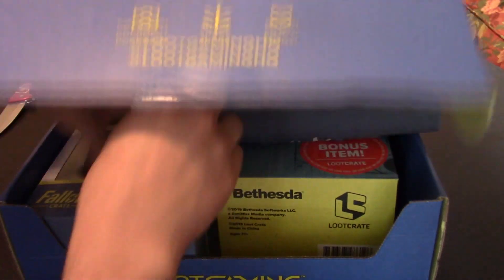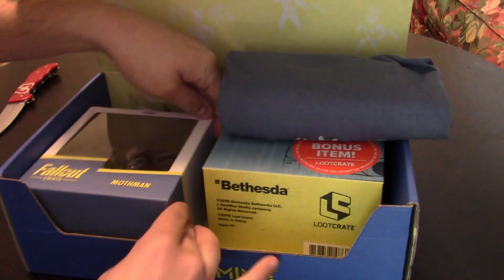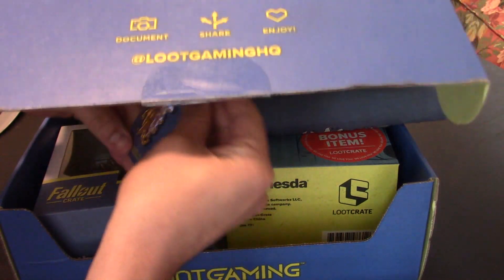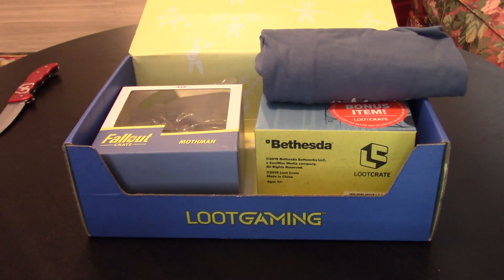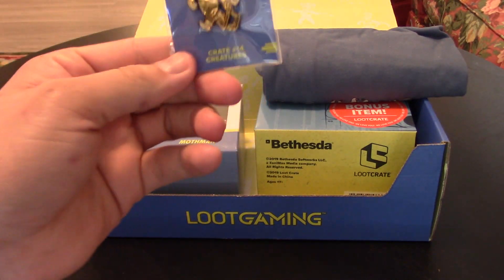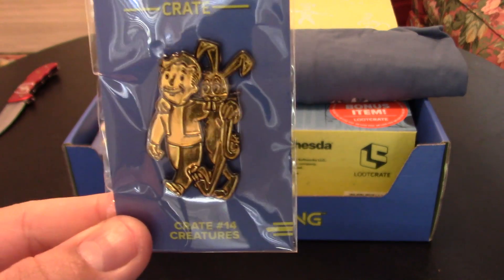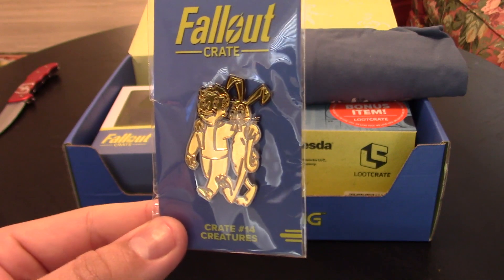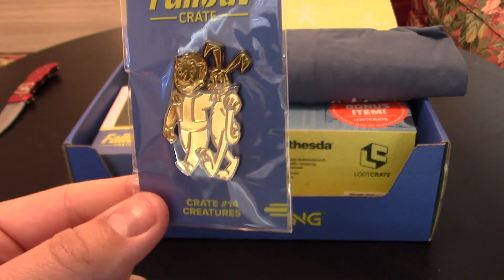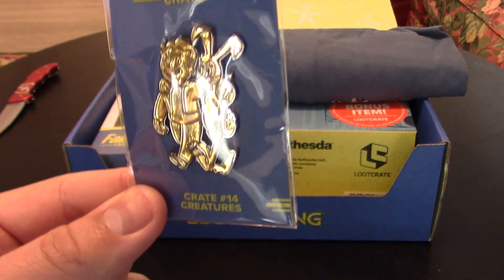This is crate 14 — the Creatures Crate. We have our pin, which is, of course, the Animal Friend perk. A good perk to have if you want to make animals do all your work for you.